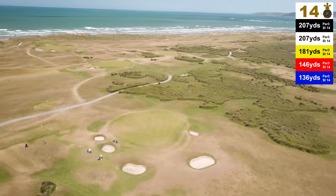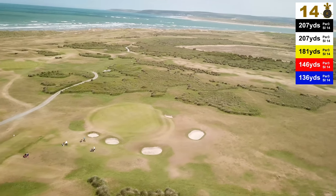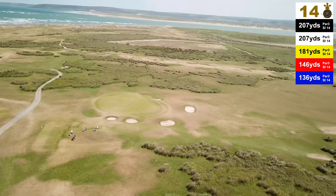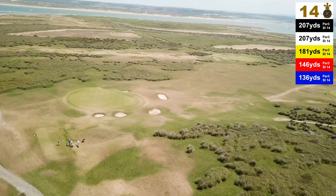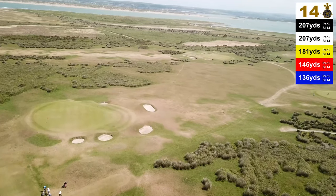Take plenty of club, aim for the left middle of the green and allow the wind to bring your ball back to the centre. This green has a spine that runs from front to back and divides it into two portions. If you are on the other side to where the hole is located it can be a very difficult two putt. However, if you are on the correct side of the green there are still many subtle slopes to be aware of.